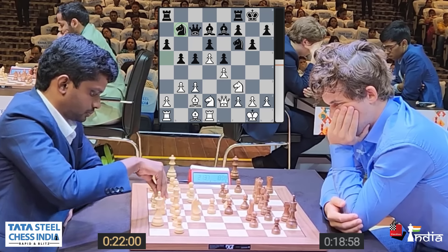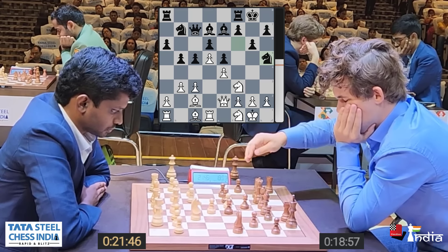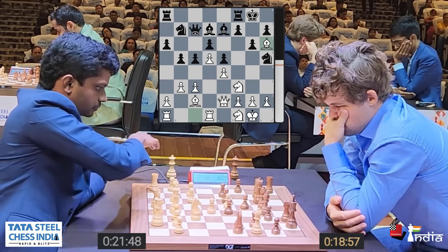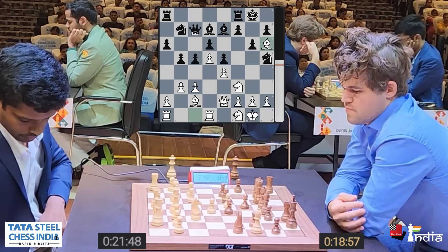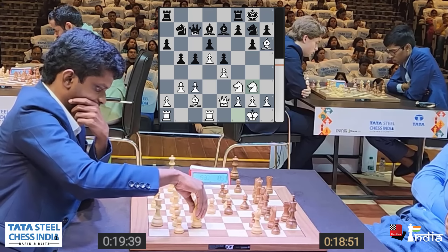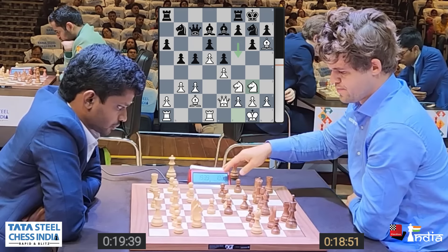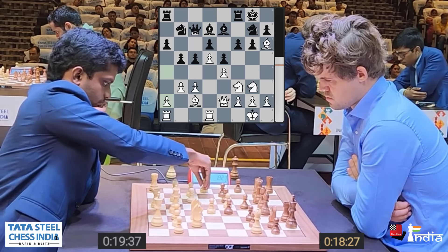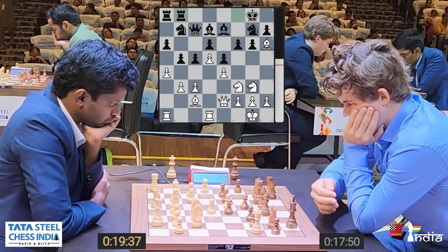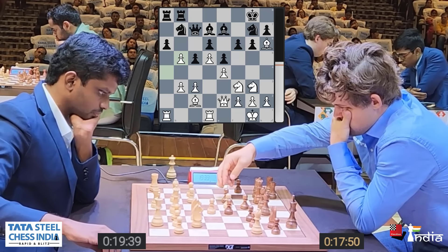Bishop B3 and now Knight to A5 attacking the Bishop. The Bishop goes back. C5 is played — you can see that Narayanan has surprised Magnus because the time on Narayanan's clock is 25 minutes while Magnus is down to 20 minutes. Magnus brings his Queen to C7. While Narayanan has prepared something here, Magnus is playing more on understanding. He gains space with B5, knowing this structure well. B3 is played — a good position for White, slightly better.